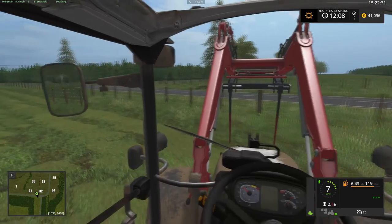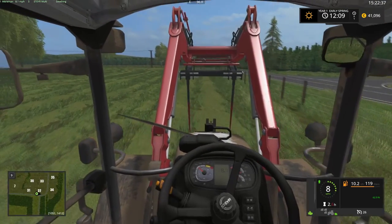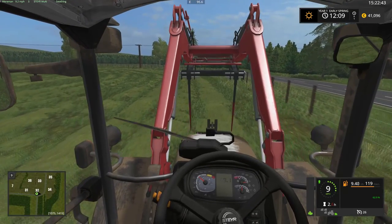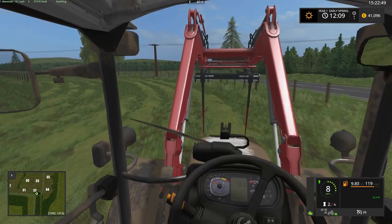I've noticed one other thing playing around the map - these are all actual fields. It looks like it's defined as one massive field; I haven't looked at it in the game editor, but that's what it looks like on the map. So it means we can actually fertilise it, and I will have to get a fertiliser sprayer.